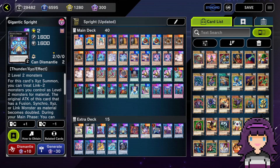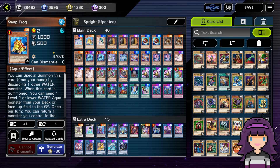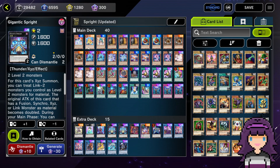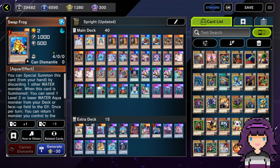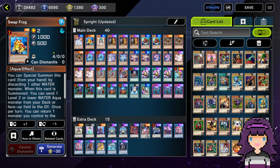A lot of people, for some reason, when Swapfrog and Jet got limited — especially Swapfrog going to one — got scared away from even trying the deck. A lot of people saw Swapfrog go to one and were like, 'what do we do for an engine?' Here's the thing though: we're always summoning Swapfrog off of the Gigantic, unless we just happen to draw it. Even when it was at 2 or 3, you never really relied on just hard drawing Swapfrog. The Frog engine is not any worse at all — it's literally the same. You just sometimes open Swapfrog even less often now, which was always an absolute luxury anyway. It was not at all required.